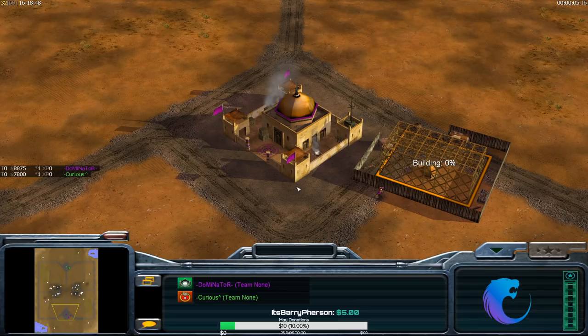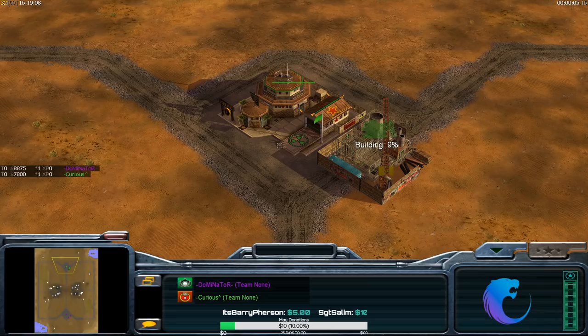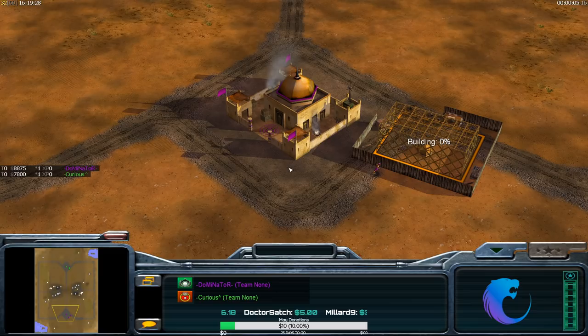Welcome back to Zero Hour. We're continuing my 'How to Play GLA' series with part five. If you haven't watched parts one to four, I have a playlist - watch those first. Today we're focusing on GLA Stealth, using a replay from the World Series Grand Finals 2016, myself versus Curious, also known as Tasmani, who recently played under the name Huge Hulk.